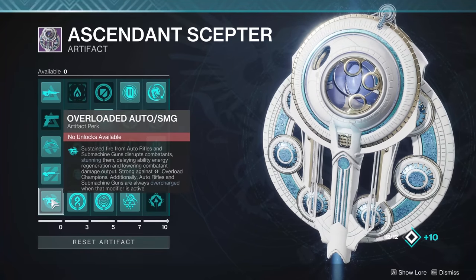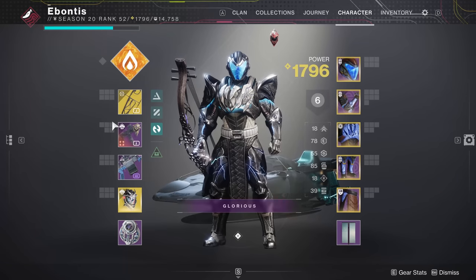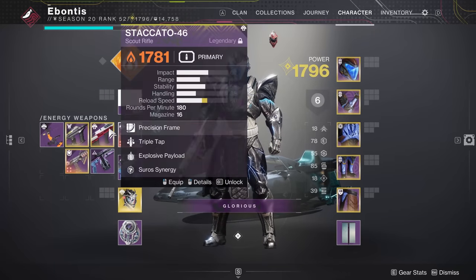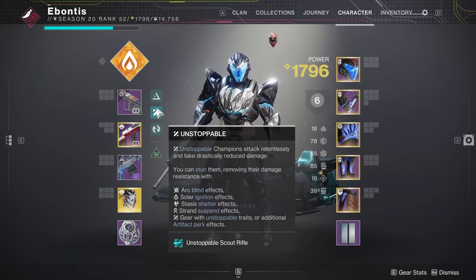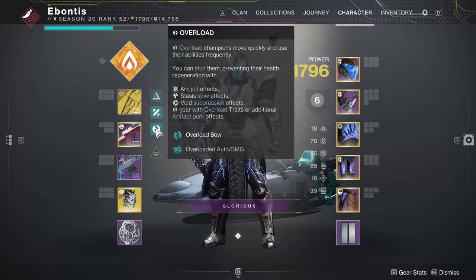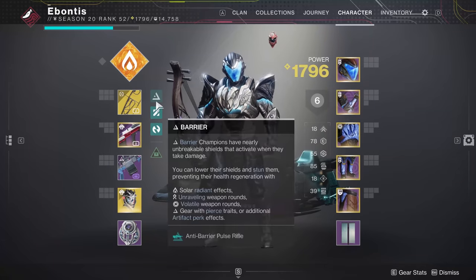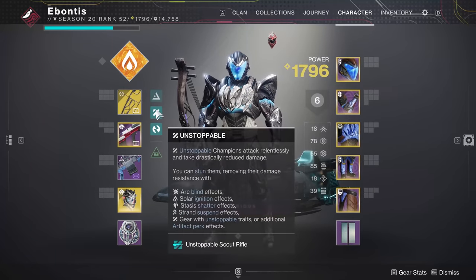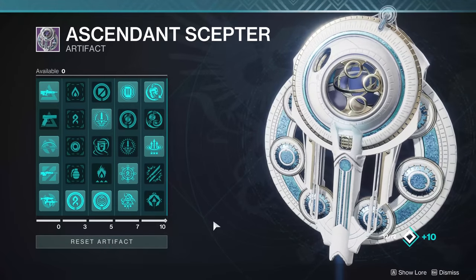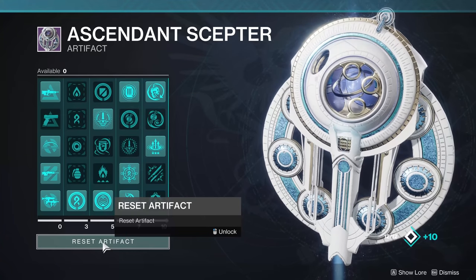You'll notice Overload Bow, Unstoppable Scout — all of these are just unlocked for good. If I have an SMG or a Bow equipped, I'm good to go. You can start moving stuff around, and it's really nice that they show what will work against which champions — I love this quality-of-life detail. The fact that artifact mods are no longer mods but just perks you can choose, and it's free to reset, is a good thing.